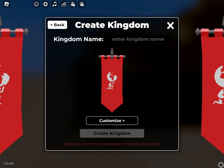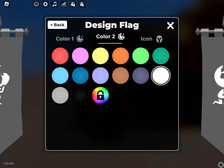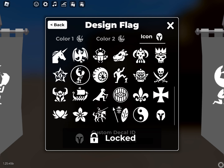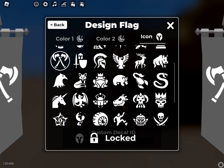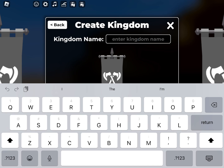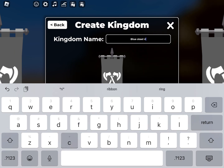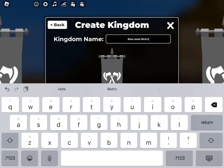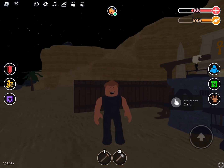Now I'm going to show you how to make a kingdom. This is the kingdom menu — you can create a kingdom and customize it however you want. You can put a lot of stuff into it, but if you're on a public server things can get pretty heated. I'm creating the kingdom now, entering the kingdom name — I'm going with 'Blue Steel Rich' — and now it's done.